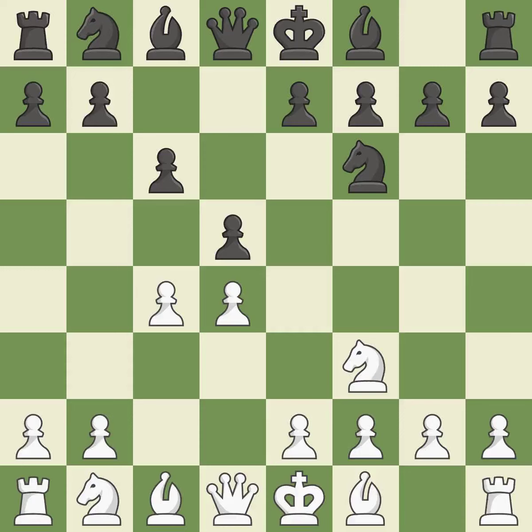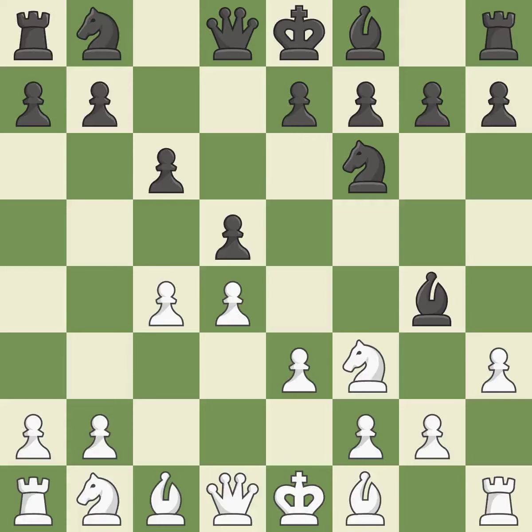Nf6 develops the knight toward the center, adds support to the d5 pawn, and controls the e4 square. e3 supports the d4 pawn and allows the light-squared bishop and queen to develop. Bg4 develops the bishop and pins the knight to the queen. A pawn kicks the opposing bishop, forcing it to move or risk being captured. This move puts the bishop on a safer square — it is the last book move.